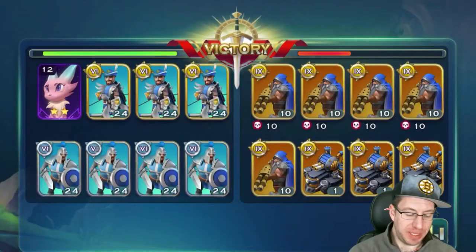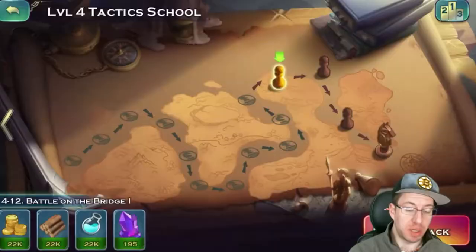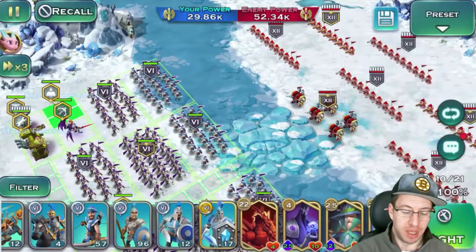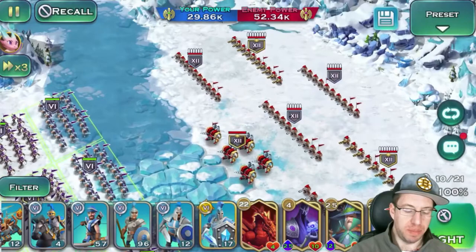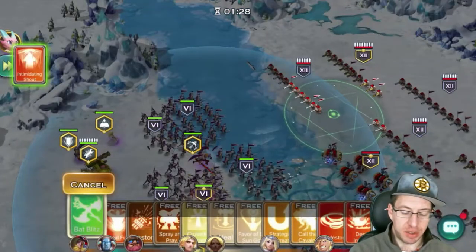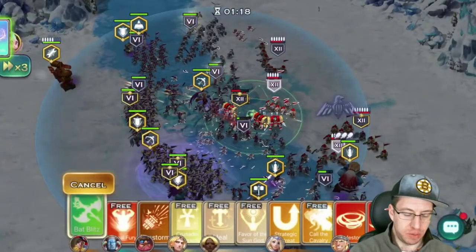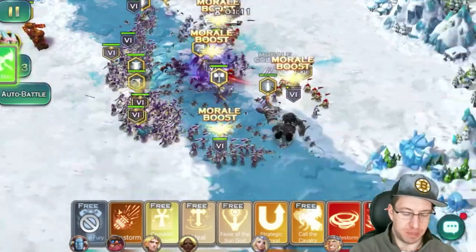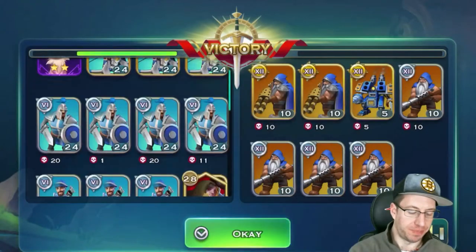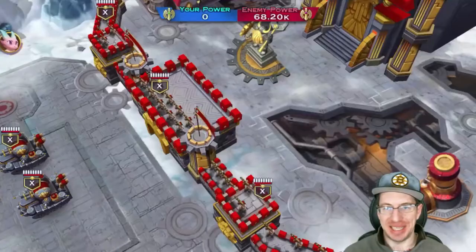We're about 10 minutes in and 10 stages in, so we're going to try to keep this up. Now we're going on to 4-12. This one has a pack of level 12 gold mechs, so I believe we're going to drop one Bat Splits up top and then the other on those mechs, because those mechs are definitely going to be a little hard to take down. Since they're snipers, we're going to skip the healing and go straight into Jax. Stage 4-12, not that bad. Bazrix makes life so much easier.